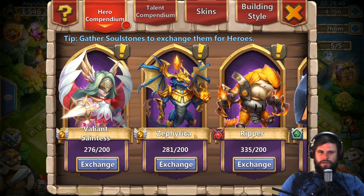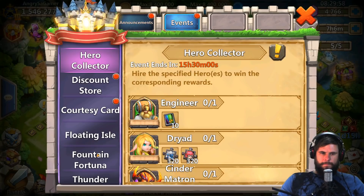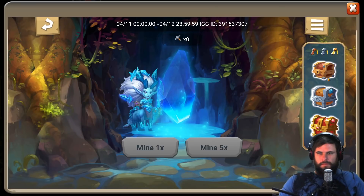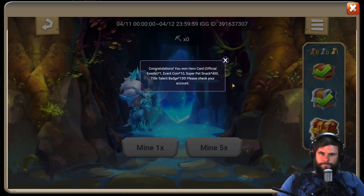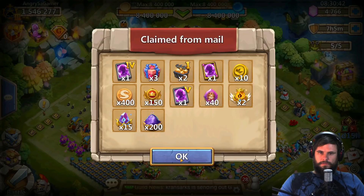So what all do you get — do you only get chests and powders, nothing else like soul stones? It doesn't seem like it. We got a prime hero card, valiant box, igniting stone chest. For this one we have an official event hero card, event coin times ten, super pet snacks, 400 title badges, 150. And for this one: prime hero card, four battle monkey crystals, Kumik Rock six times two, Kumik Rock five times fifteen, magic powder times 200 — nice! Let's claim all of this. That's not bad at all.